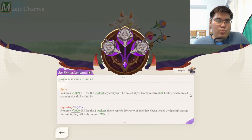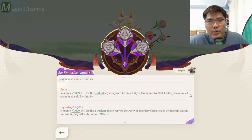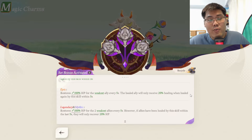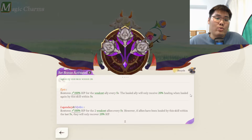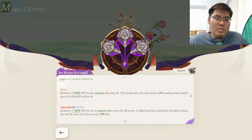The Support Magic Charm ability is really straightforward. It basically provides more sustain for your team by healing 2 weaker allies. There's also a drawback where if allies have been healed by this skill within the last 5 seconds, they will recover less HP. That second line is there to prevent stuffing your team with 4 or 5 supports and having no way to be killed, because every few seconds you'd just prop this heal on 2 weaker allies.